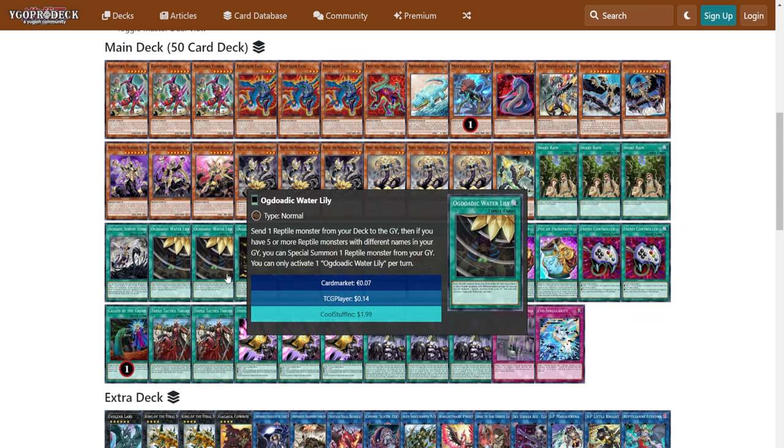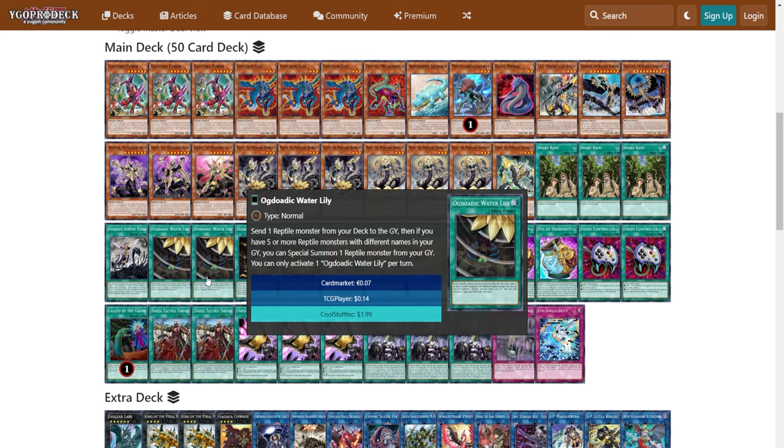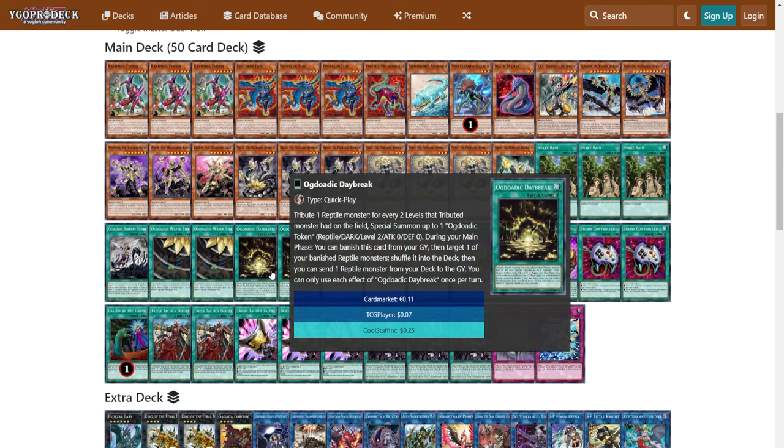Water Lily is part of the main combo line — if you already have four Reptile names in grave, like if you go through the Noya line, you'll get to Mela Reptile. And if you have five or more, you can summon one from Graveyard, which basically means if you have enough Reptiles in your Graveyard, you just summon any Reptile from deck or Graveyard. When you mix it with Snake Rain, this card essentially says: summon any Reptile monster from deck or Graveyard. Then Daybreak: tribute a Reptile, you summon a token for every two levels that it has.